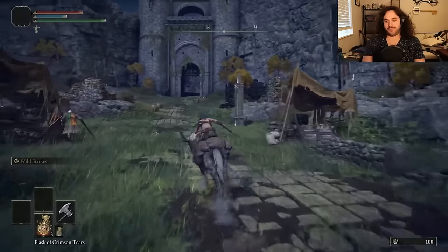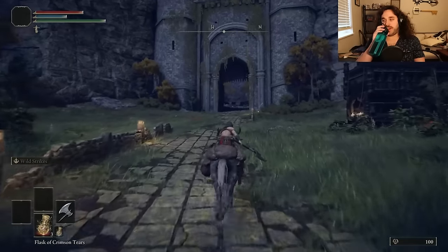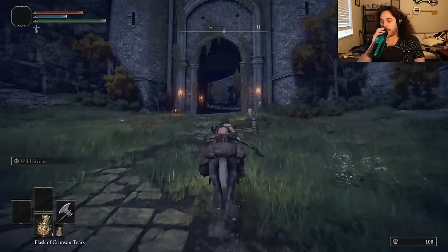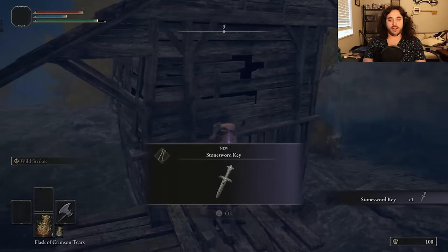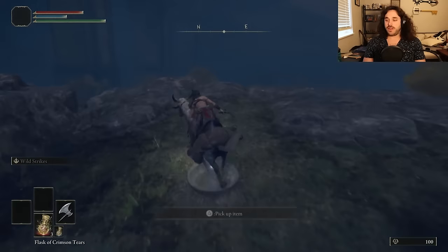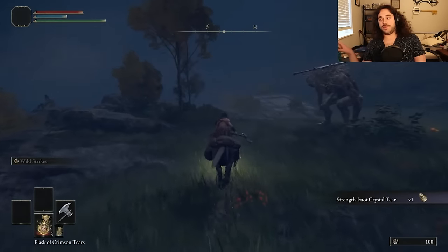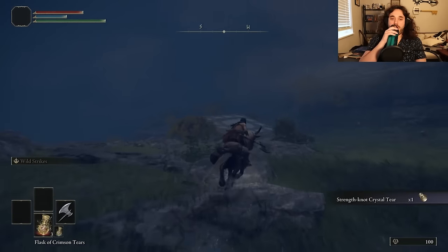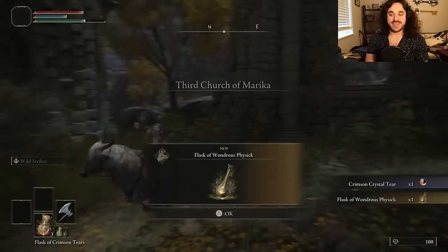It's a lot worse than the Stormhawk Ash of War, but as you're gonna find out later, most things are. Zoom on up to the Stone Sword Key and the Strength Boosting Tear, which will be helpful early on. Our future axes scale quality style — Strength and Dexterity, but a little more with Strength. I'll need the Physic Flask for that, and yeah, I can use it today. It's nice to play Elden Ring like Elden Ring.